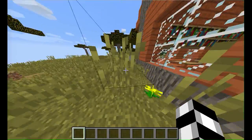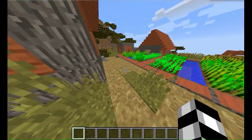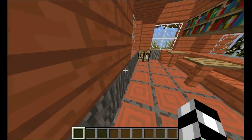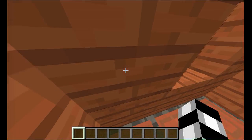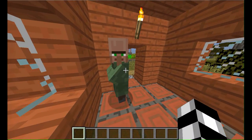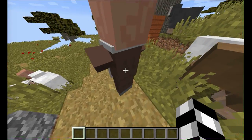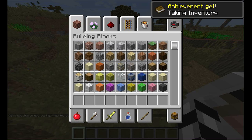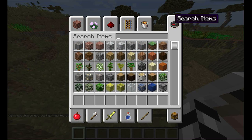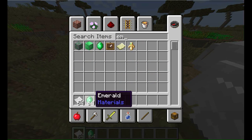That's a librarian. You're going to need to look for the cartographer — they also wear white, so they can be mixed up easily with the librarian. That is the nitwit, a new villager profession. And yes, we do have a cartographer here. We'll need some paper, some emeralds, and some compasses.